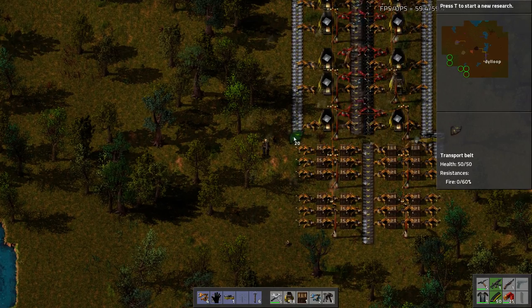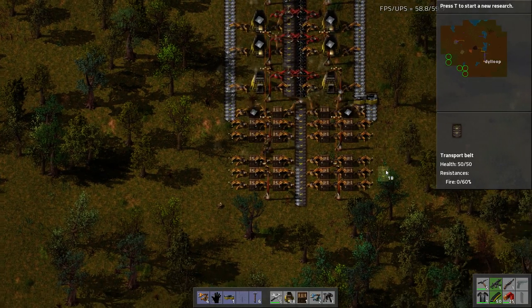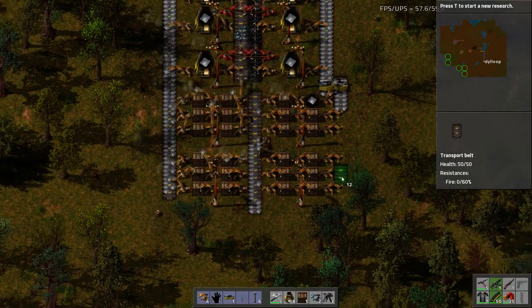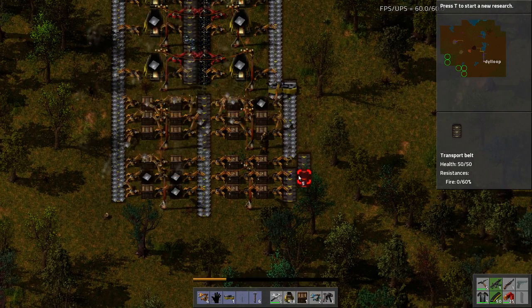Now I just need to run this line down here. I don't want to turn all these buffer boxes on right now — you know what, why not? Let's do it. There's no harm in it. And I cannot place these belts straight, apparently.